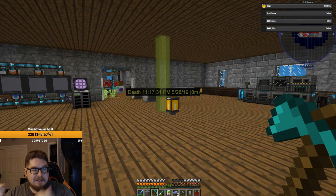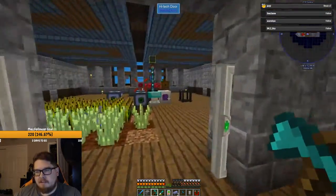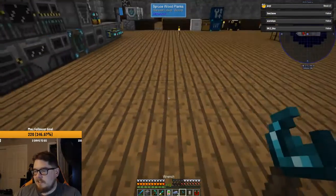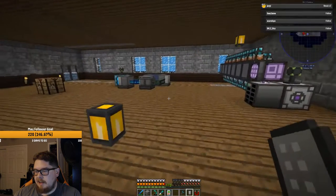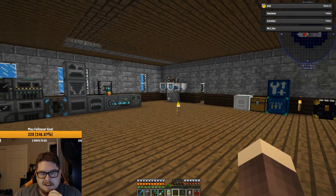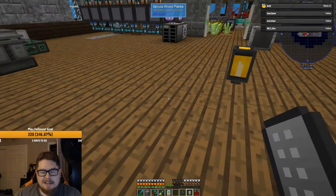You can even make it Tinkers' Construct style where there are parts you can upgrade and swap out, and your fishing pole can level up and get faster at reeling. When someone develops that mod I'm gonna be so happy. And then they'll say, 'Who thought of this?' and they'll say it was Sigma LP — he's a really crazy man.